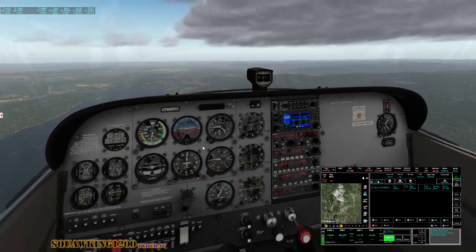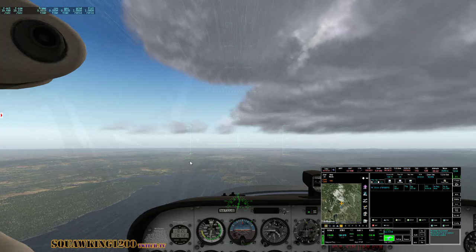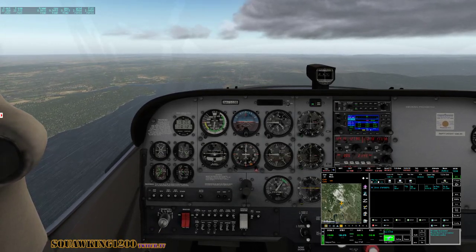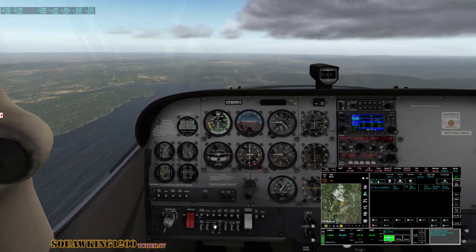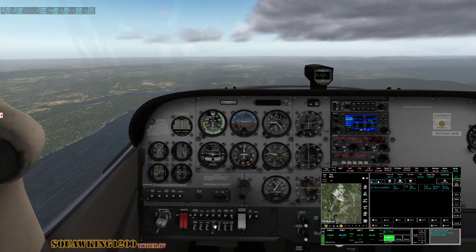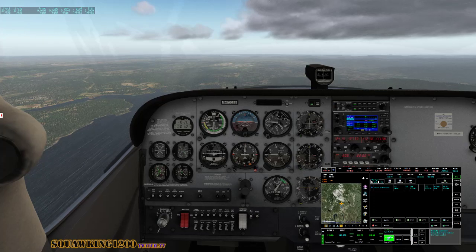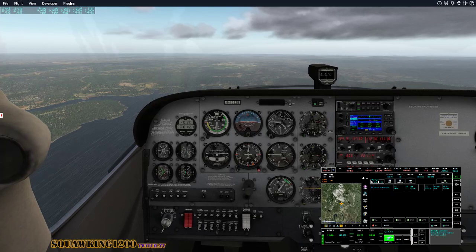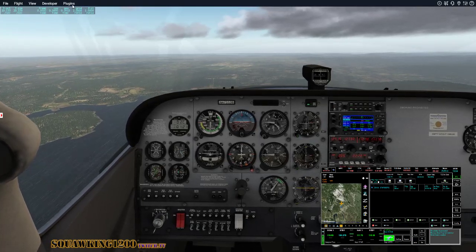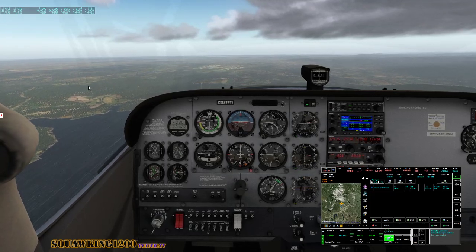We're going to pretend we're in the Millennium Falcon. That looks like our airport right there. Alright — prepare the cabin. Autopilot off, full rich, fuel pump on, landing light on. We're going to do a left downwind. It's probably not rain — maybe we can check if there's a snow setting. Snow wouldn't make all that much noise as it hits the aircraft.